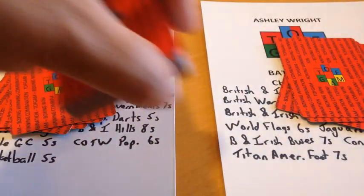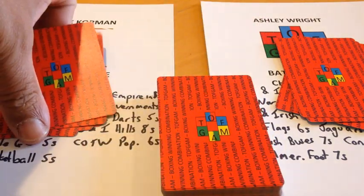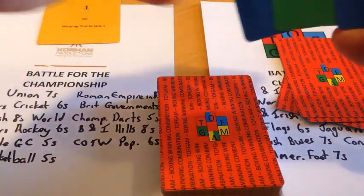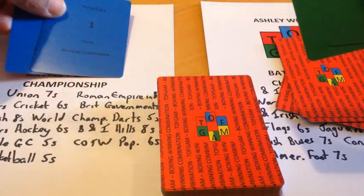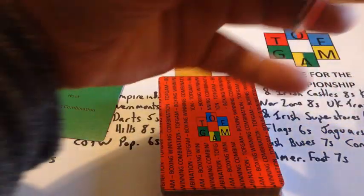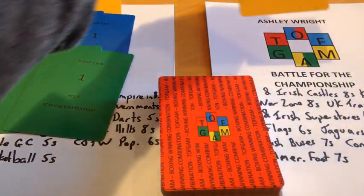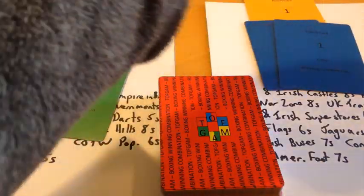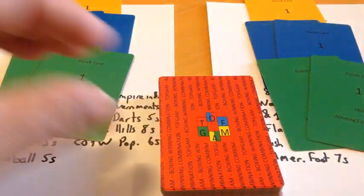Place them in the middle of the playing area. Let's look at Dave's hand — he's got a jab, some cross punches, and some hooks. Let's have a look at my hand — I've got a jab, some cross punches, and some hooks. As usual, Dave goes first.